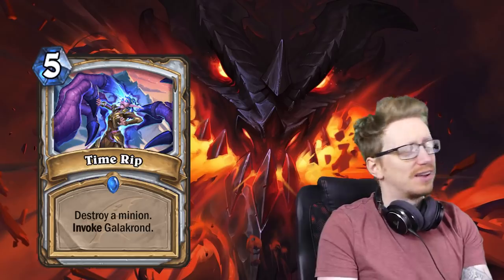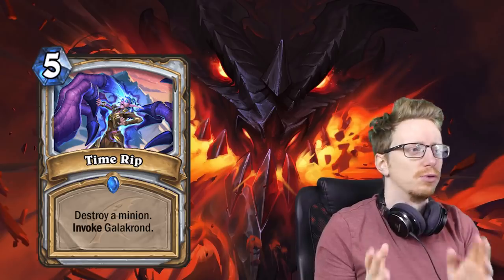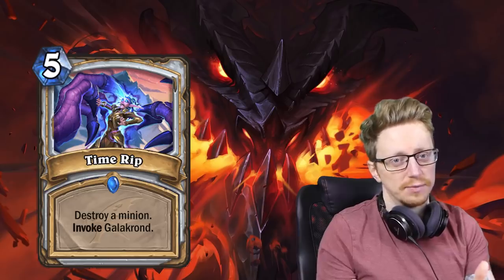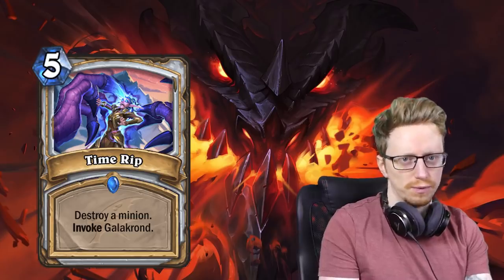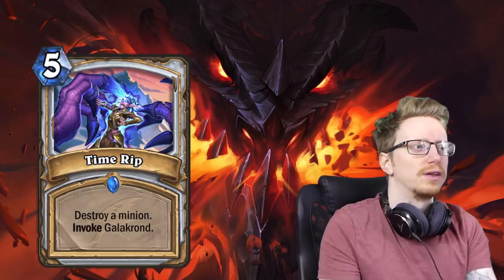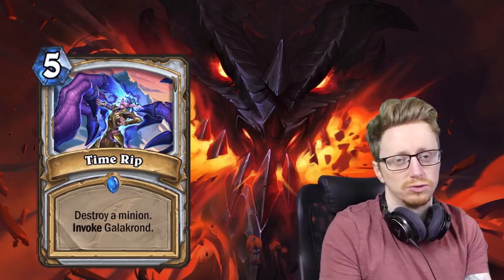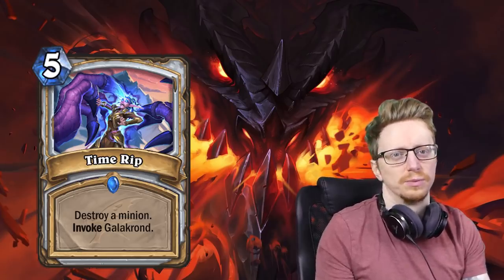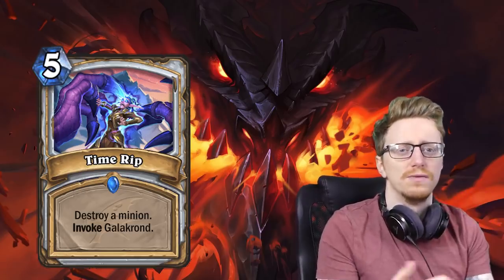Moving on to Time Rip — it's a five mana Invoke card that just flat out destroys a minion. Not the most interesting. Priest gets another removal, which is extremely frustrating because Priest doesn't need any more removal in legacy sets. Obviously their base set is weak, so they need to have these removal cards printed. Time Rip is basically a five mana flat removal. If you think of other cards like Blast Crystal or Entomb, this one's pretty well-statted. It's like Assassinate with an upside because you're invoking, so it'll be used in Invoke Priest decks.